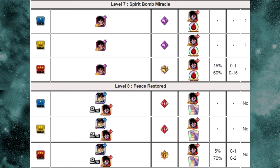Level 8, Peace Restored. First, you go up against an Agility Bardock — Star-Crossed Fate Bardock — and then the second round you go up against the Strength Turles, Superior Suppressor Turles. This level drops both the Strength Turles and the Icarus card. Turles has a 5% drop rate for the card itself, while Icarus has a 70% drop rate.